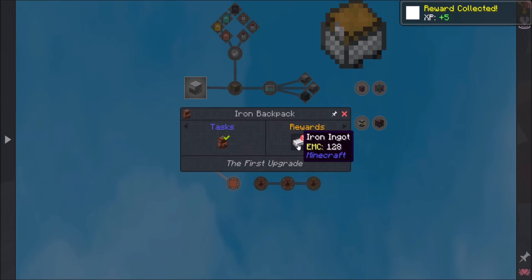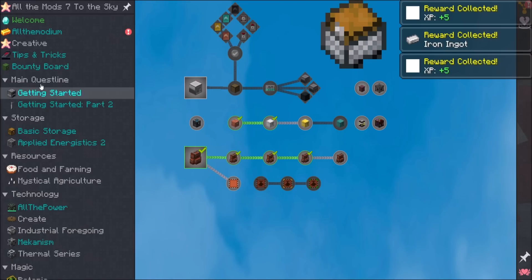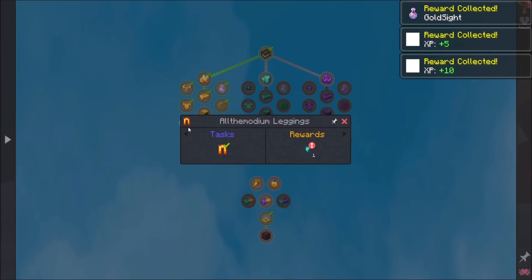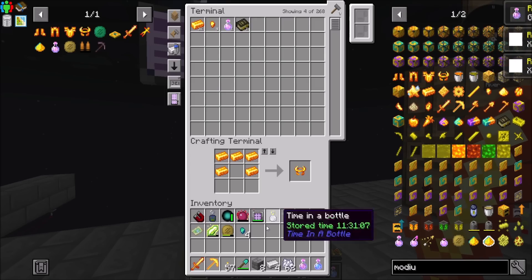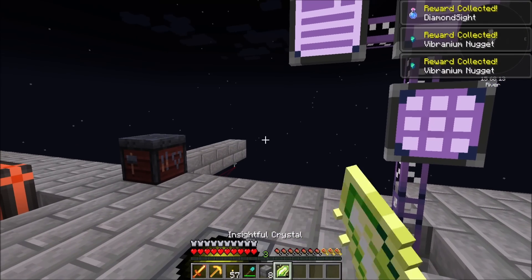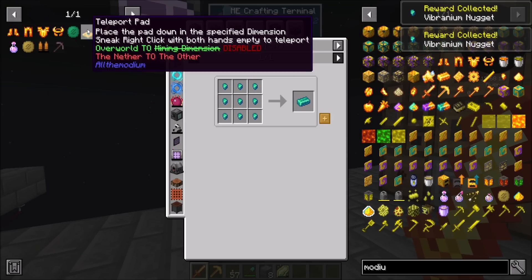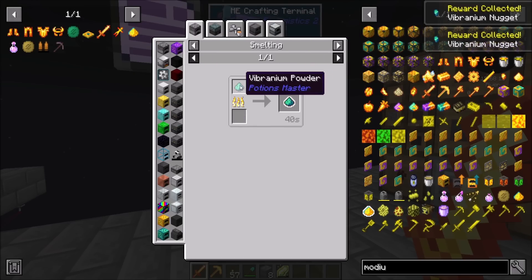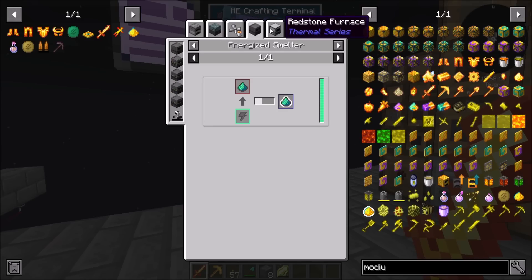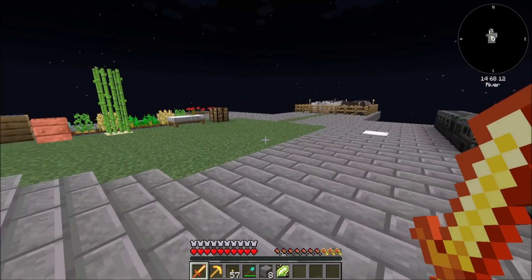Oh, the backpacks I got some stuff for too. Ooh, I got vibranium nuggets for doing this - that's neat. Now that can be used... just out of curiosity, I assume I need a full-blown ingot for this? Yeah, need a whole ingot - so we don't quite have enough vibranium yet.